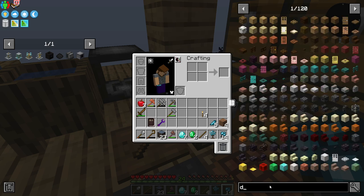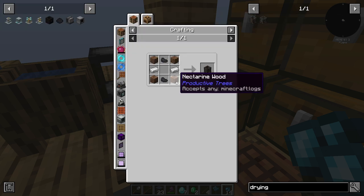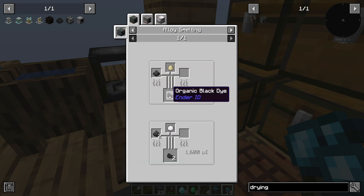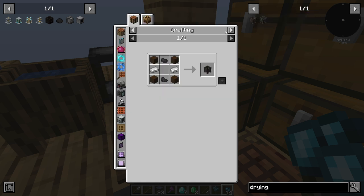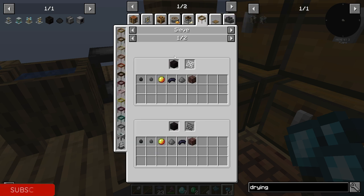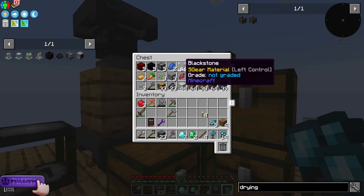So what we're going to need now is a drying basin, which we're going to need some black dye. I'm trying to remember what all gives us black dye. If we crush blackstone through iron - so crushed blackstone. Do we have blackstone here?